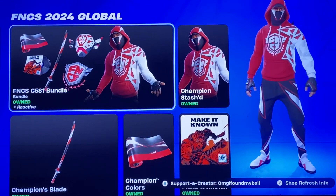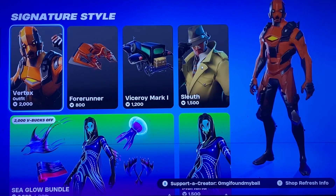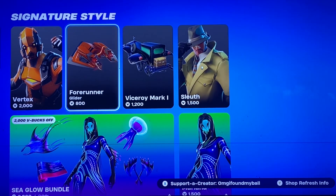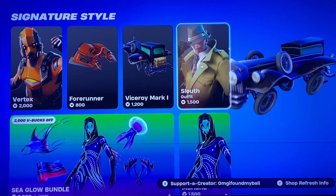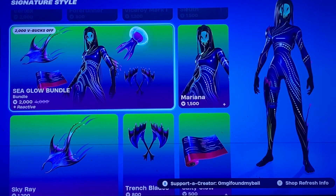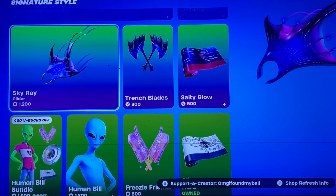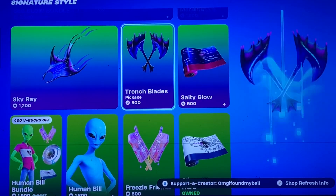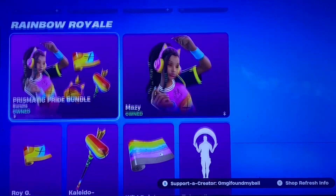They switched this one in. In the signature styles, we have Vertex with the Forerunner Glider, the Viceroy Mark I Glider, the Sleuth Skin, and the Sea Glow Bundle — not sure if she was ever in a bundle — but we have Mariana, the Sky Ray Glider, Trench Blades, and the Salty Glow Gunwrap. This stuff's still here from yesterday.